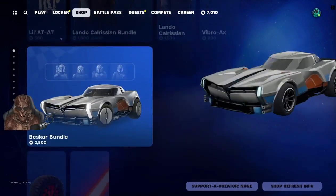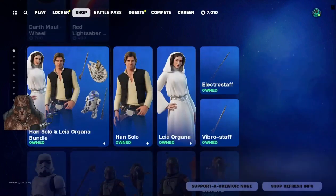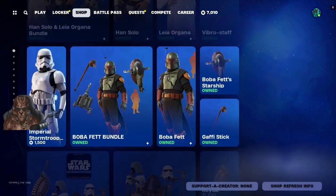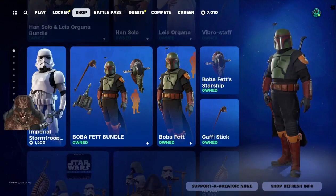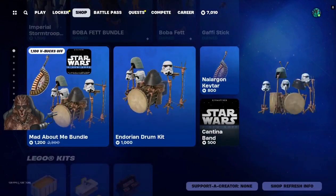We got the Beskar bundle, we got some car accessory craft, we got Hannah and Leia, we got the Imperial Stormtrooper bubble head bundle, and we got the Mad About Me bundle.